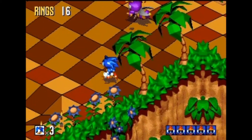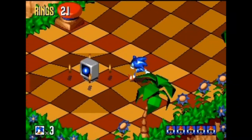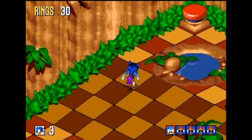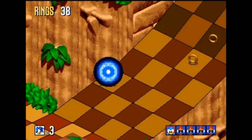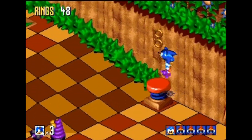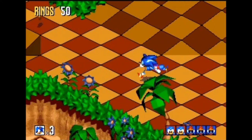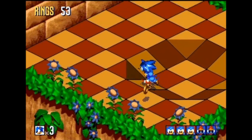I was recently trying to introduce my oldest daughter to Sonic — she just turned four. She hasn't quite got the concept of pressing A to jump, but she's working on it. I was introducing her to the first Sonic the Hedgehog, and I didn't realize — it's been forever since I played it — that in the first Sonic the Hedgehog, you can't spin dash. That was a mechanic added in the second one. And then I felt really stupid because I realized there's no spin dash in Sonic 1.